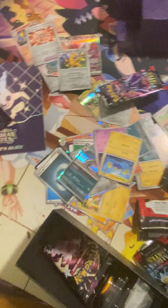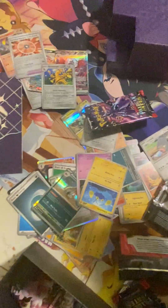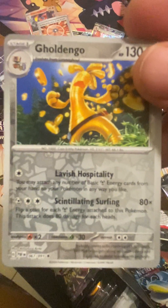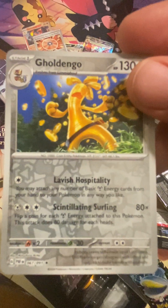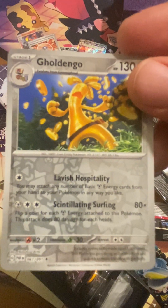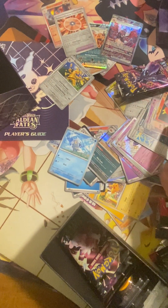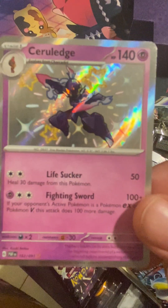You put that with the Golden Goal, you put that basic in there. What did it do? I didn't even see what it did. It does 80 — flip a coin for each Metal Energy attached to this Pokémon. Oh, there's a new kind of card. Electric Generator — oh here we go, we will never use this card but it looks cool.